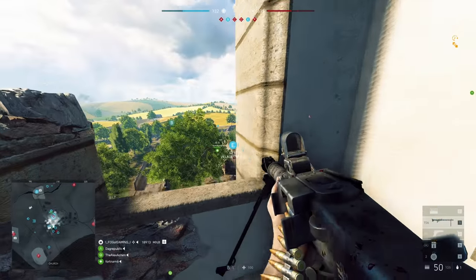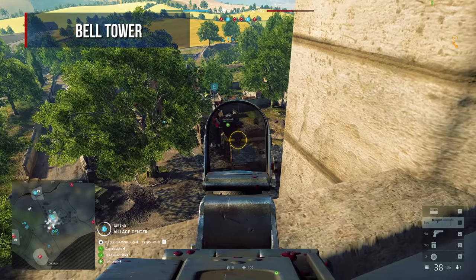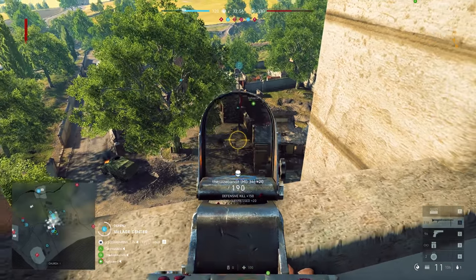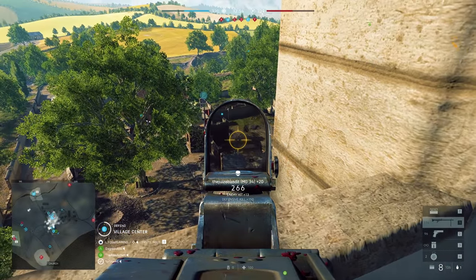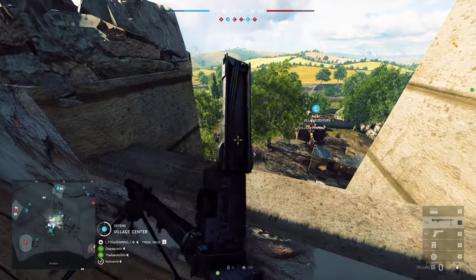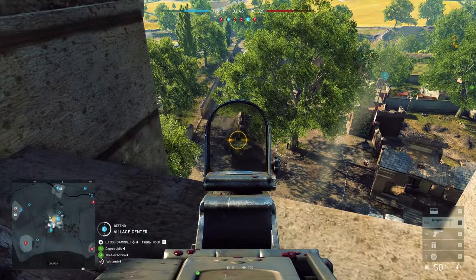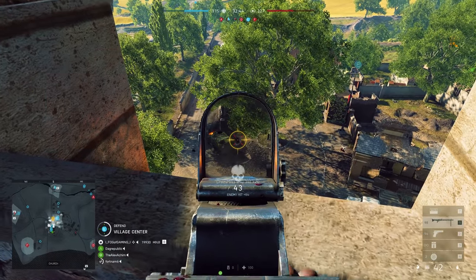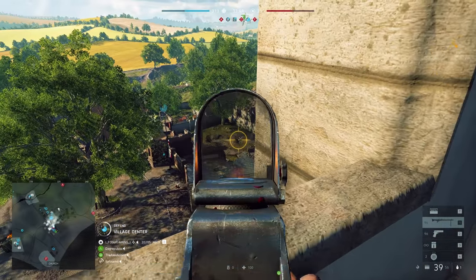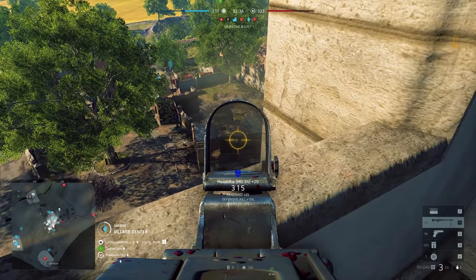We all saw the trailer of Battlefield 5 and we all saw the sniper sitting in the bell tower when he gets blown up by the tank. A more efficient way to use this bell tower is with an MG. It provides you with a stable firing position, you have the high ground and you can perfectly cover the Echo flag from over here. You have a laser weapon with an infinite supply of ammunition. It's going to be very difficult for the enemy team to kill you when you're up here with a few guys. The only thing you have to watch out for is when the enemy team decides to blow up your beloved bell tower.